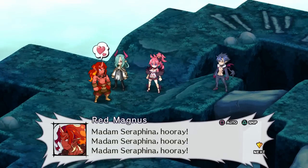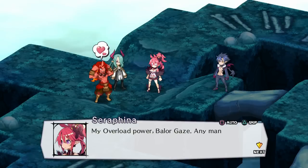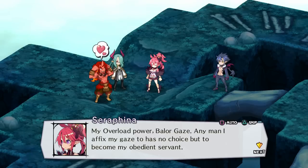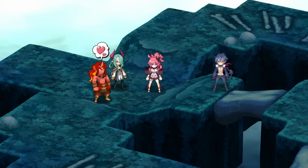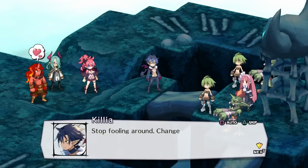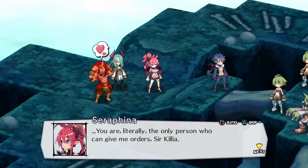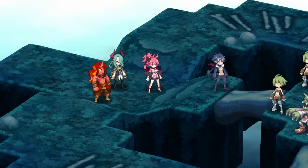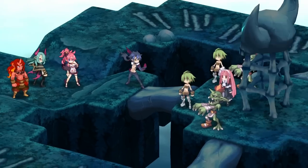Madam Seraphina, hooray! My overload power — Baylor Gaze. Any man I affix my gaze to has no choice but to become my obedient servant. Christo, this is the fate that awaits you if you ever try to resist me. Stop fooling around — change him back. You are literally the only person who can give me orders, Sir Killia. I get it — just a smack. We're just getting into the fight.